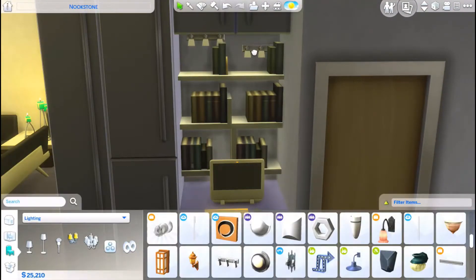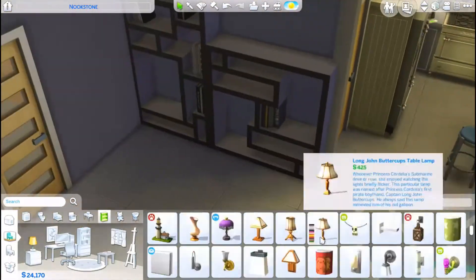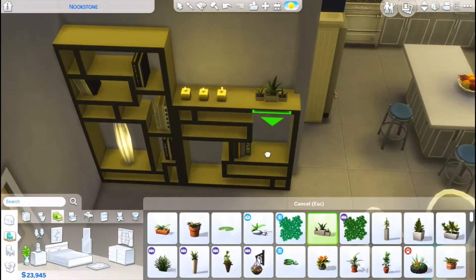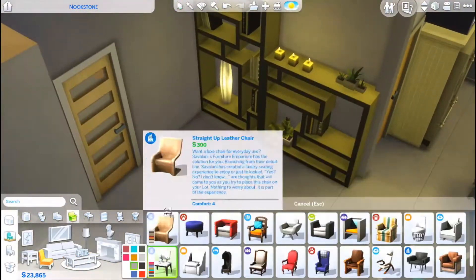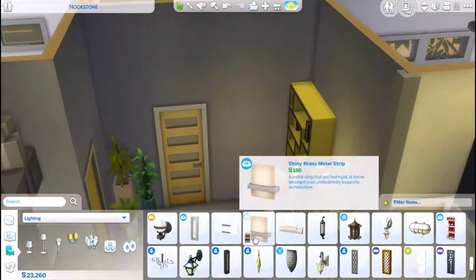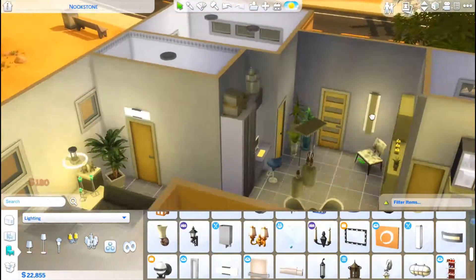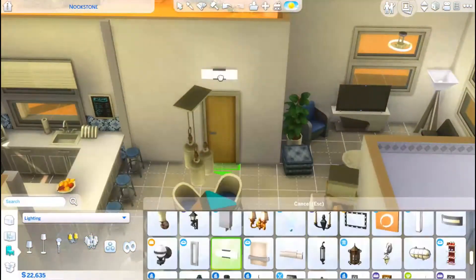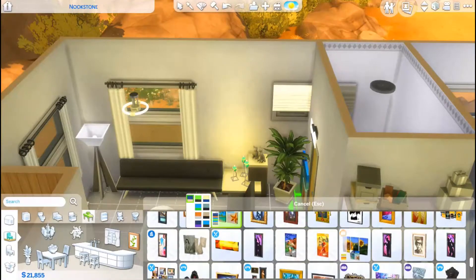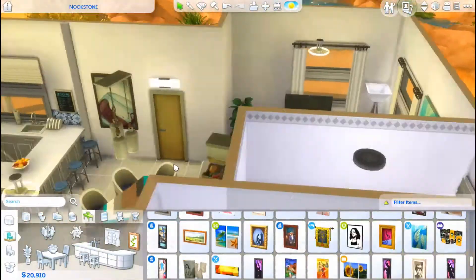I know quite a few other Simmers who prefer playing in one-story houses because it's really annoying having to page up and down to different floors. Since I've just started the 100 Baby Challenge, I'm definitely going to avoid more than one-story houses - I've played it a few times before and double-story houses are very irritating, especially since toddlers can't go up and down stairs unless they have a high enough motor skill.